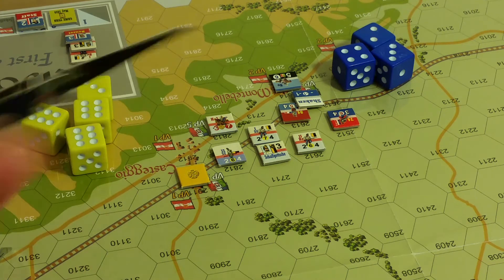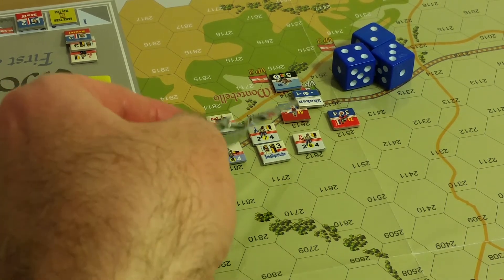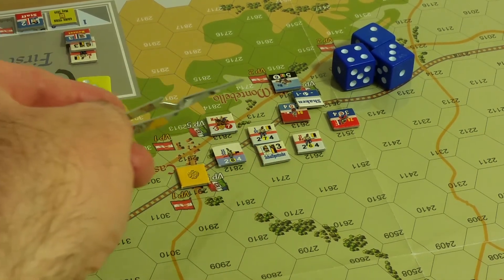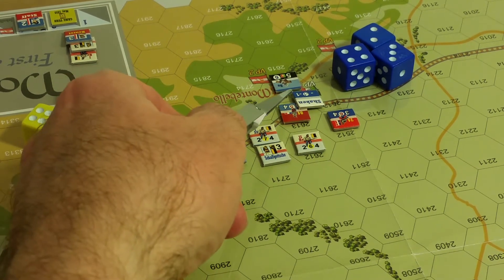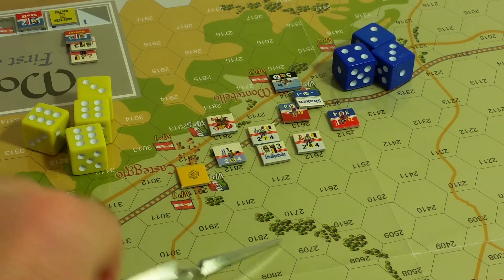The Austrians declare offensive fire, with defensive fire simultaneous in case of fire combat. The defending unit may fire back. They are shaken, so their fire value is four, subtract one for being shaken, is three. They roll three dice and they get nothing.